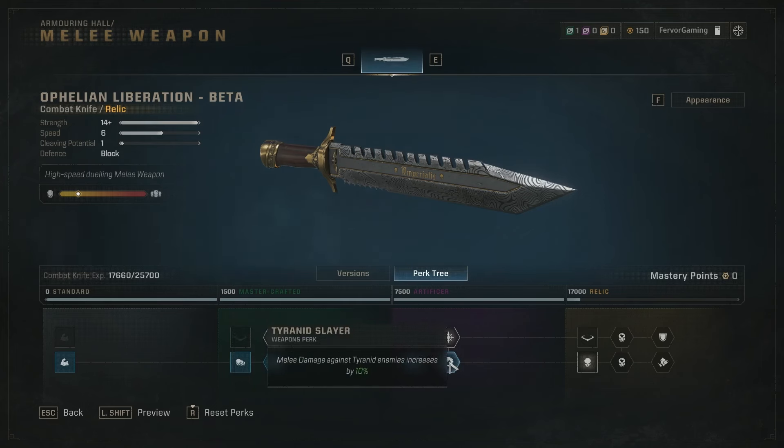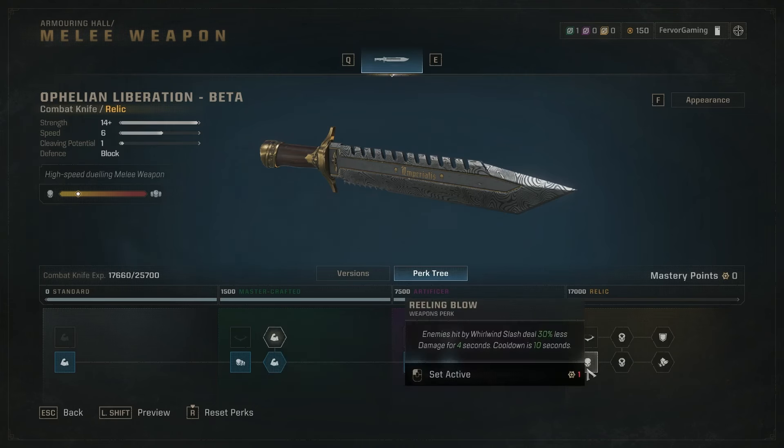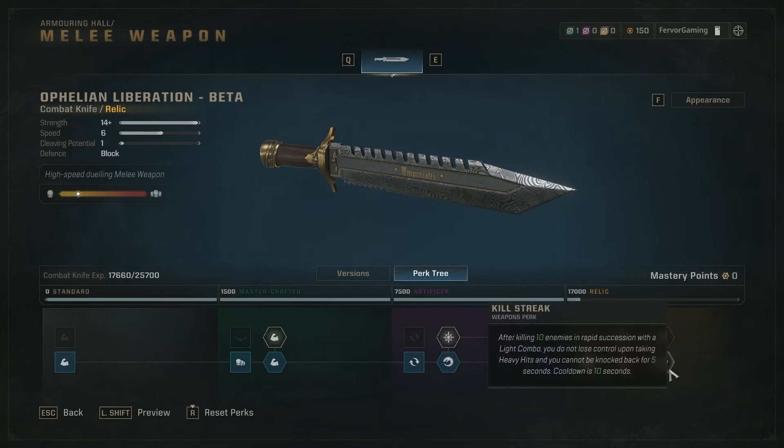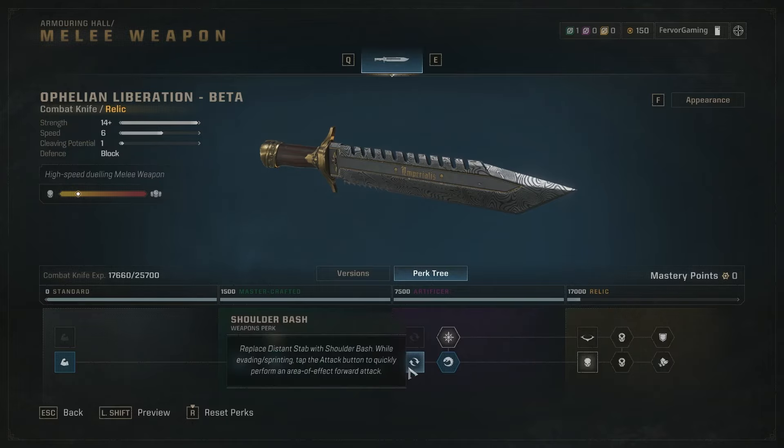We also pick up Tyranid Slayer for 10% increased damage against Tyranids, Reeling Blow so enemies hit with whirlwind slash deal 30% less damage for better defense, Extremist Slayer for increased melee damage against extremist-level enemies, and Killstreak so after killing 10 enemies rapidly with a light combo you can't be knocked back for five seconds. The most important thing here is still Shoulder Bash for the AoE clear.